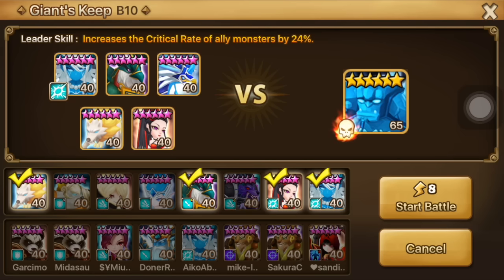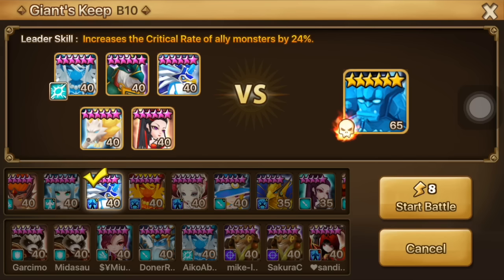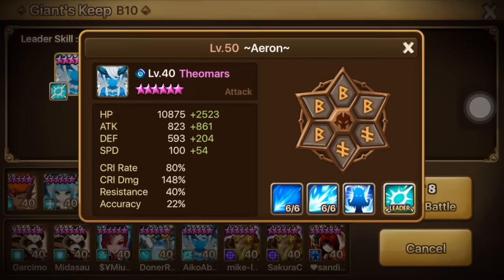After messing around with different team combinations, I came up with this team. It consists of 3 damage dealers. Pa will be responsible for the 2 crystals on the side that can destroy the entire team. She will always aim for those crystals, even if the armor break lands on the golem. Theomars and Sigmarus will be the main damage dealers.